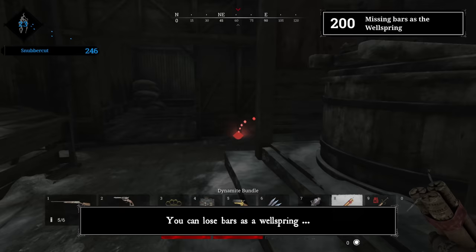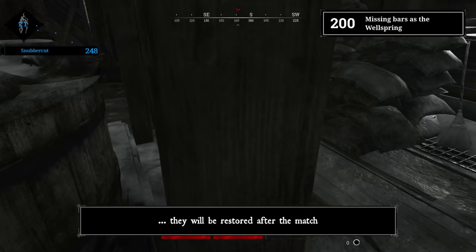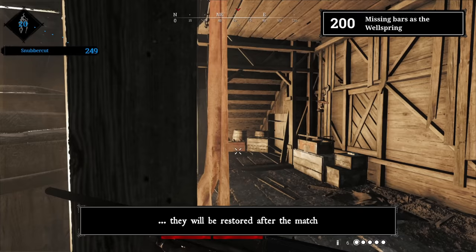Tip 200: Missing bars and Wellspring. You can lose bars as a Wellspring — they will be restored after the match.